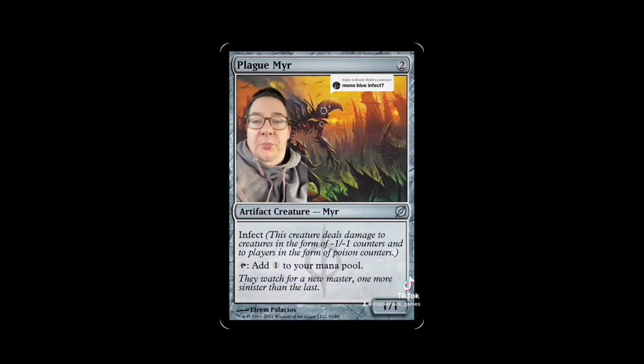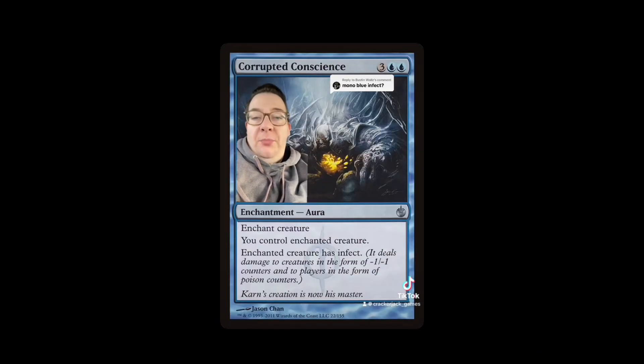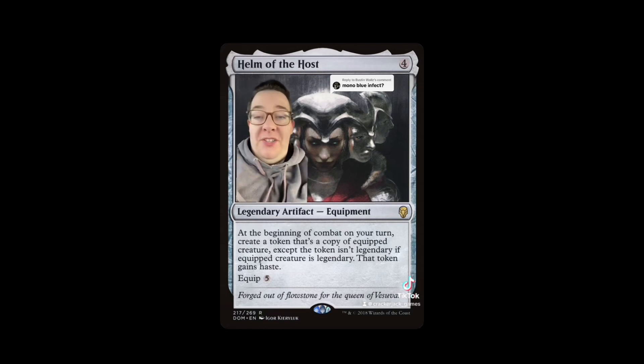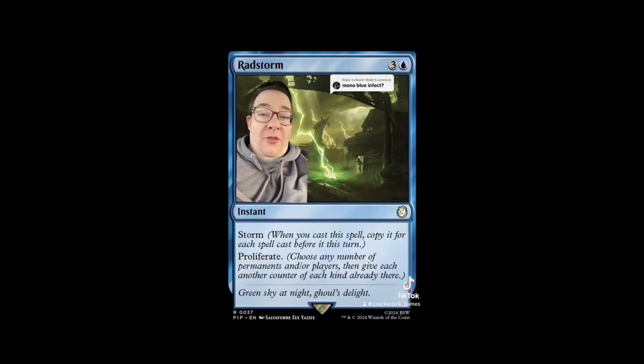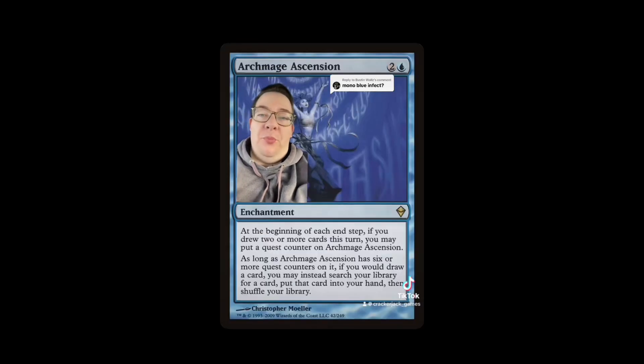Once everyone has a poison counter, here we go. We've got Viral Drake, Plague Myr, and we can suit up a creature with Grafted Exoskeleton, or play Corrupted Conscience to take someone's creature. From there we can play Helm of the Host and make copies of Tekuthal — proliferate, proliferate, proliferate. In the upcoming Fallout set we get Rad Storm, so we'll be able to storm off and then proliferate, which seems really good here too.